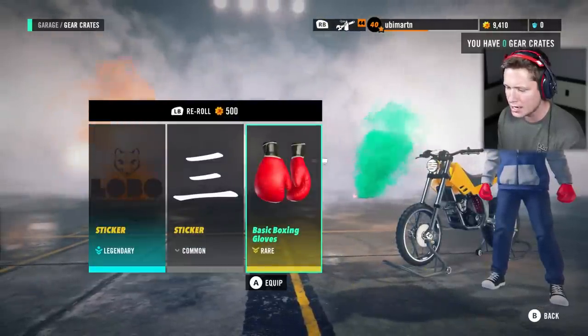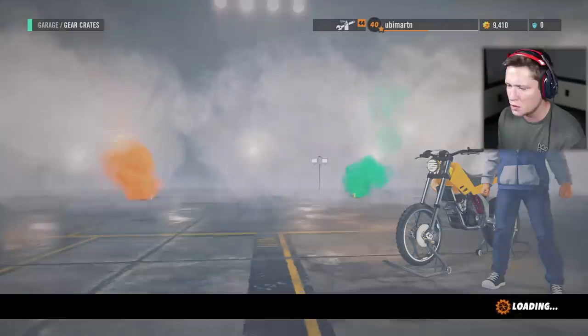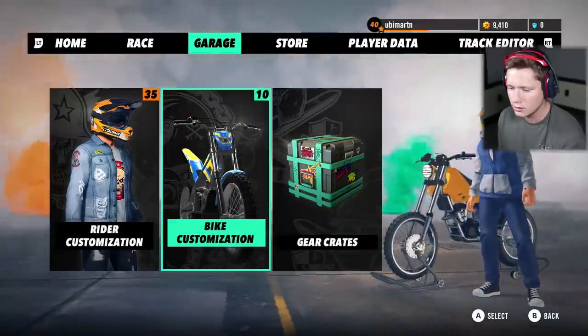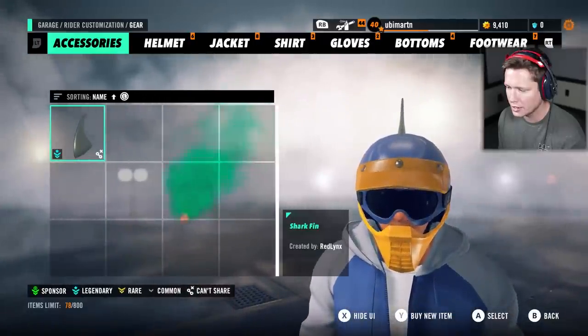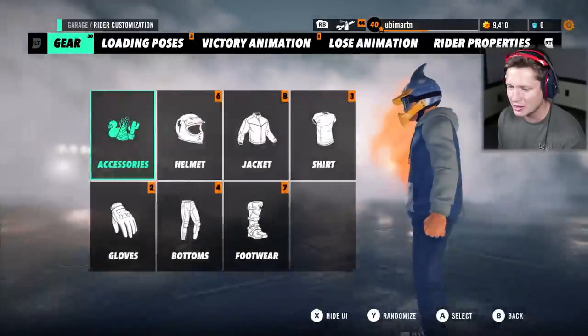Ooh, basic boxing gloves. That's kind of funny. So we're going to go into writer customization, and this is where we're going to find everything. We've got a shark fin up top — that's actually kind of dope. I'm going to equip that. Looks good.